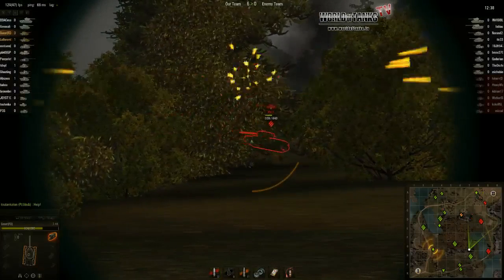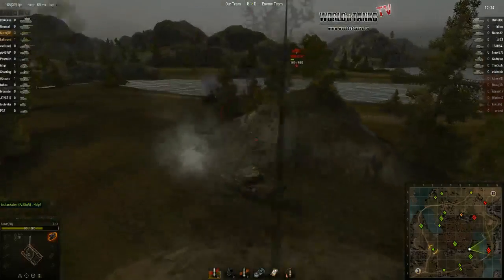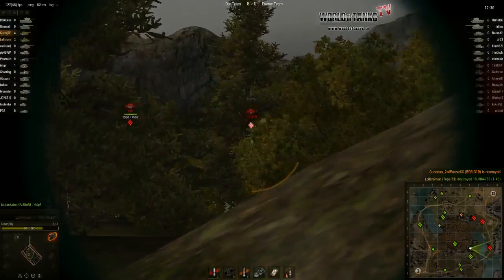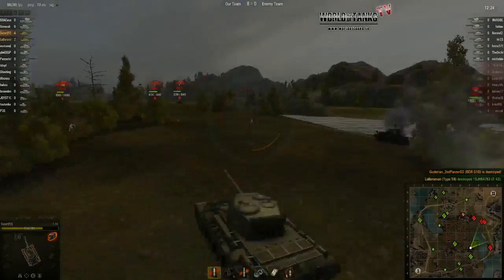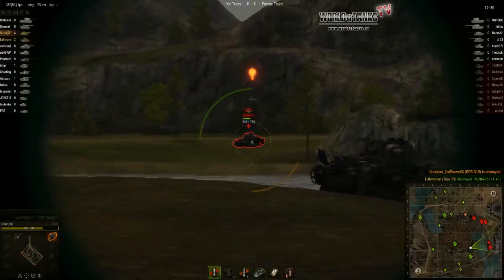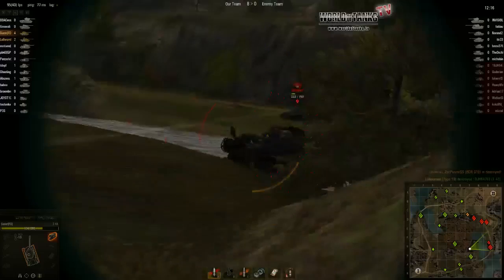A BDR — let's kill it. And there you go, four kills, 8 to nothing already for our team. We've only killed small tanks, but killing the small tanks really helps. If you see 8 to 0 on the board, you'll get depressed and start suiciding — that's just how it goes.